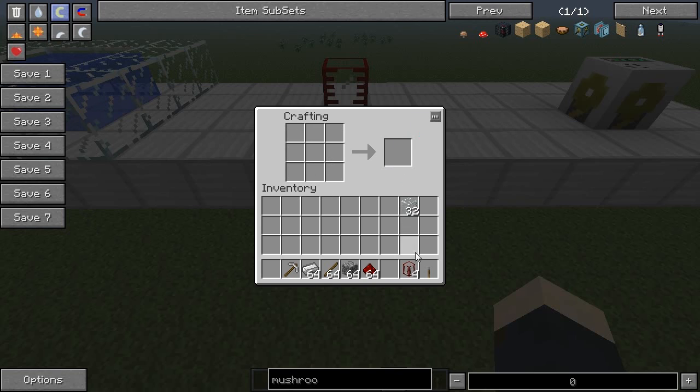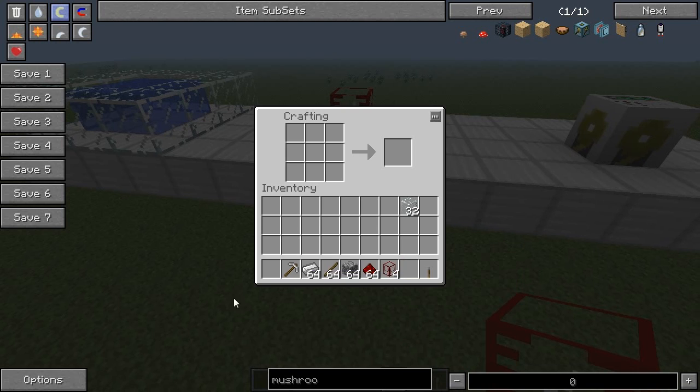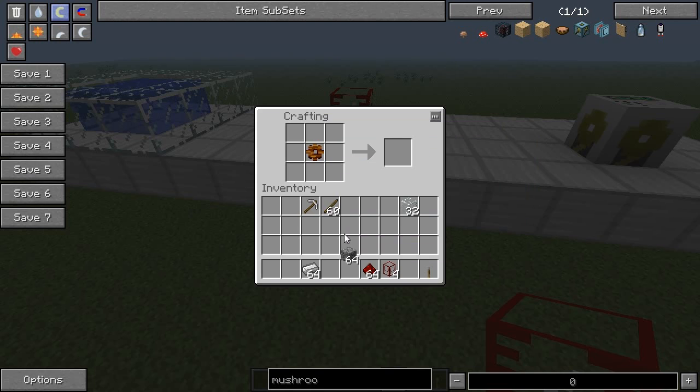For the pump, you make that by placing an iron pickaxe in the middle. But first we need to craft some gears. Sticks on the sides and on top and bottom makes a wooden gear. Cobblestone the same way with the wooden gear in the middle gives you a stone gear. Then iron with the stone gear gives you an iron gear. Place the iron gear on the bottom, pickaxe in the middle, one redstone dust on top, and iron ingots on the sides.